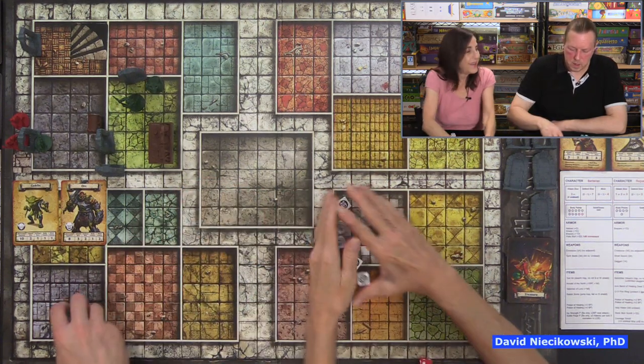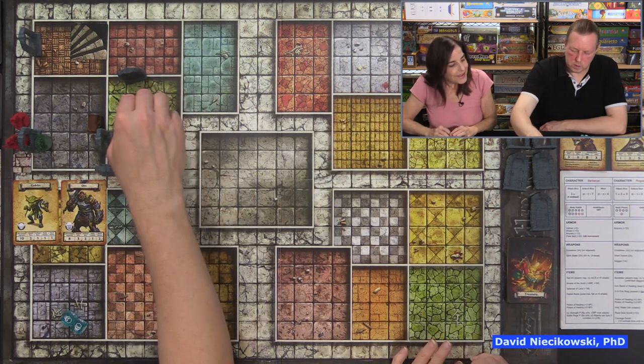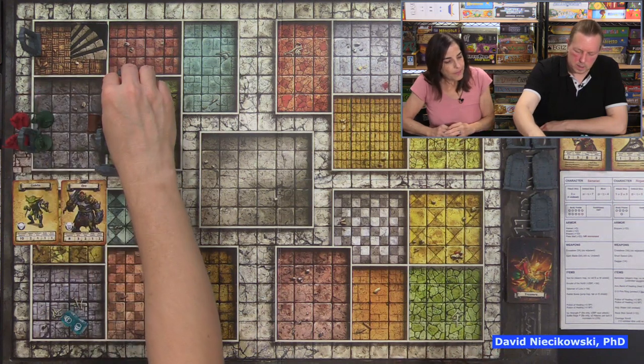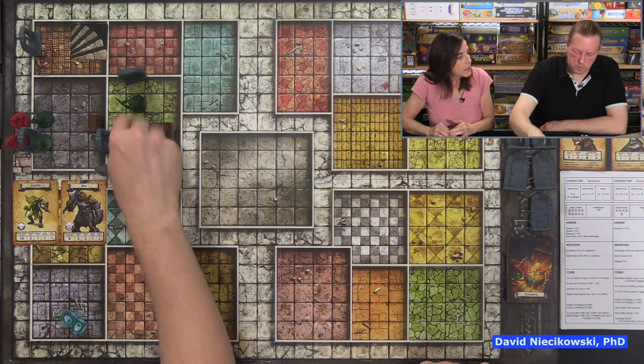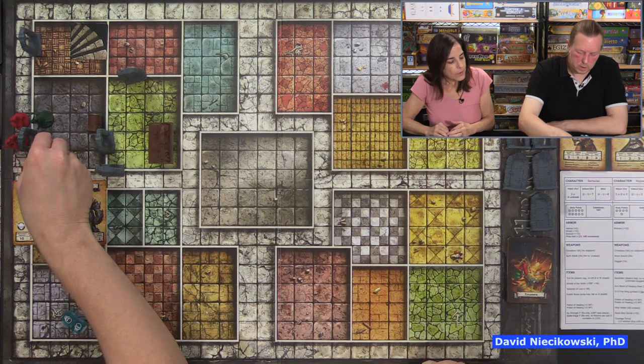The Rogue rolls for movement — six. She steps in. There are no traps so she can go all the way to the magic chest. Both can go in — no traps, so the Barbarian searches. You need to draw a card. This deck has more cards than normal because Frozen Horror cards are in there too — we're going to play with everything. That means wandering monsters are possible, but there are also more positive things in there now.